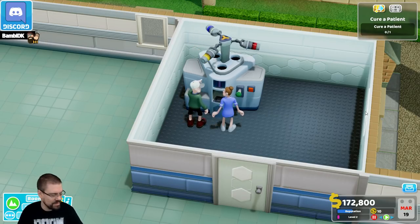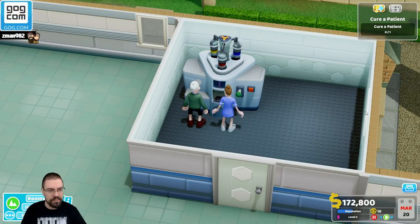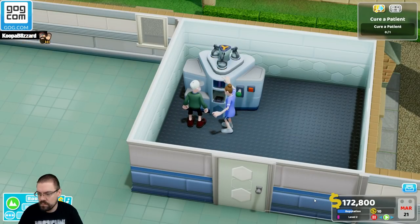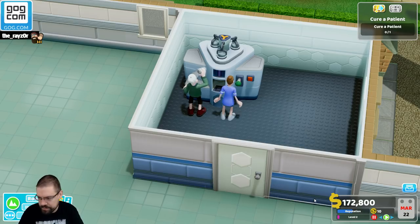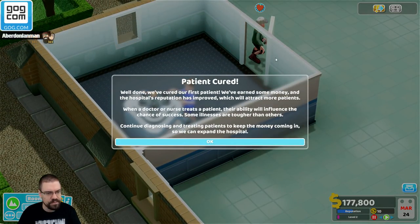It's a centrifuge. Nice. Music is still way too loud — let's try adjusting that. Awesome, and we got 5k for that. Nice, and he's happy. Well done — we've cured our first patient. We've earned some money and the hospital's reputation has improved, which will attract more patients. When a doctor or nurse treats a patient, their ability will influence the chance of success. Some illnesses are tougher than others. Continue diagnosing and treating patients to keep the money coming in so we can expand the hospital.